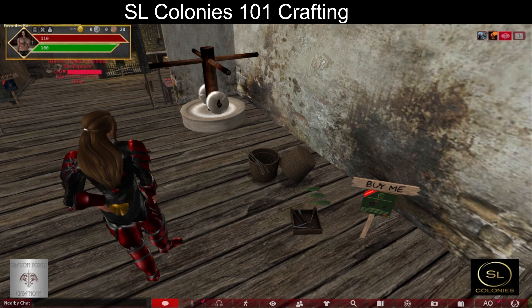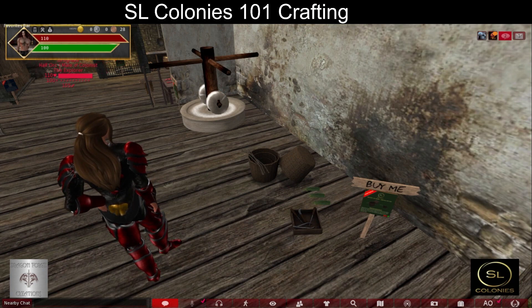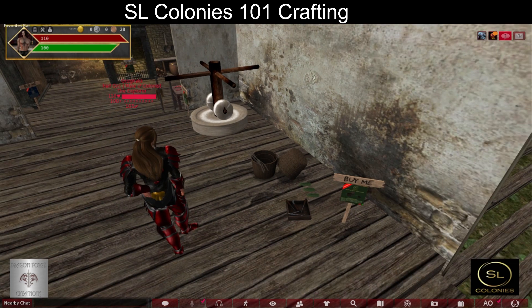SL Colonies 101 Crafting. We need a small basket to gather clay, so we've come here to the basket weaving station.